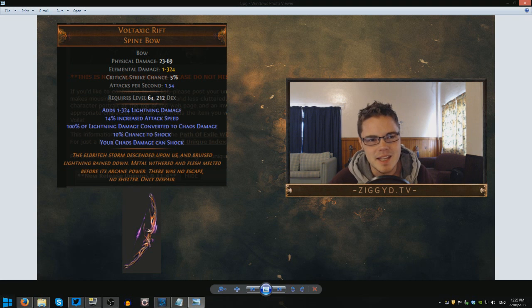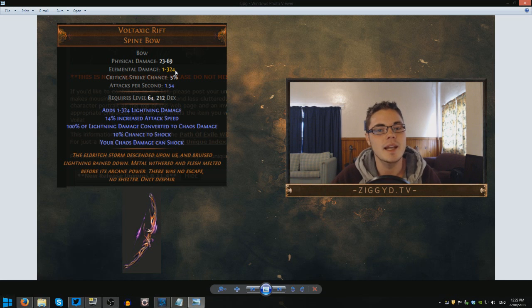Unique number three is Voltaxic Rift, the Spine Bow. This item is sick — really, really cool. We have 1 to 324 lightning damage, which is a massive amount. We have 14% increased attack speed, which is nice, though it's worth noting this bow has pretty low attack speed overall compared to high-level endgame bows like the Thicket Bow, which can be closer to 2. It also has relatively low physical damage, so you won't get that physical damage conversion on Hatred and Lightning Arrow. This is pretty much purely an elemental damage bow.